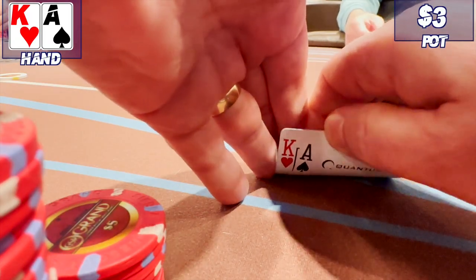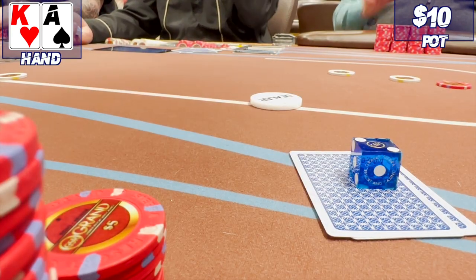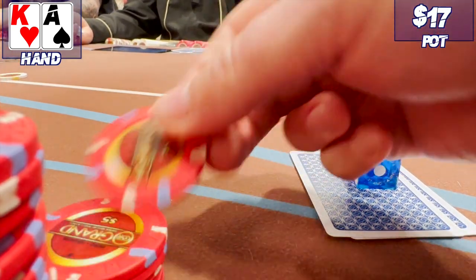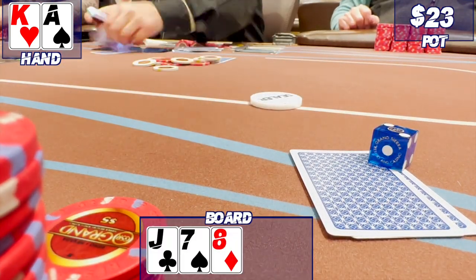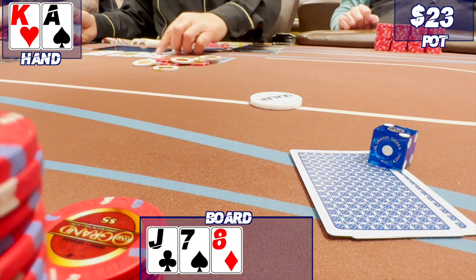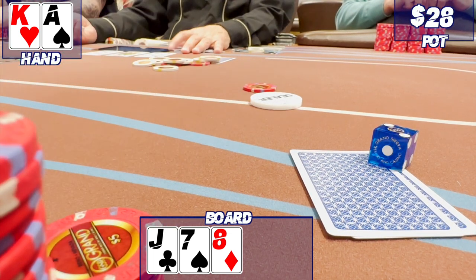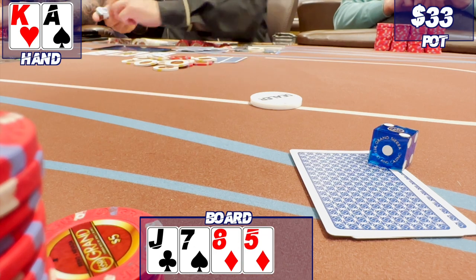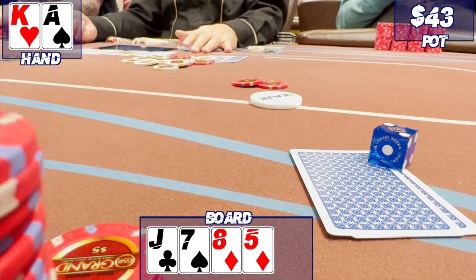Ace-King on the button — getting great cards today. There's a $7 raise in front of me. I call. I guess I could, maybe should, 3-bet here. We go three ways to the flop: Jack, 7, 8, rainbow. Players check. I just bet out for $5. One call and we go heads up to the turn, which is the 5 of diamonds. Player checks. I make it $10 and take down a little pot.